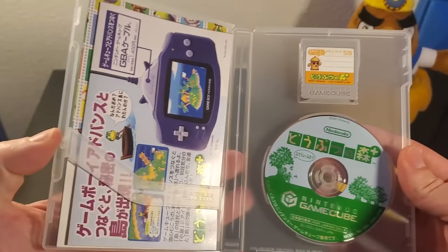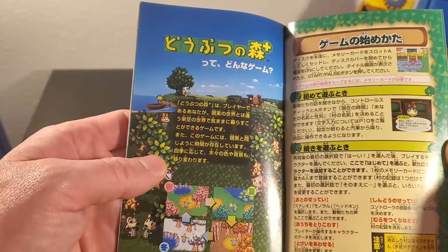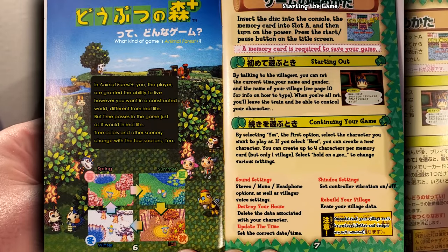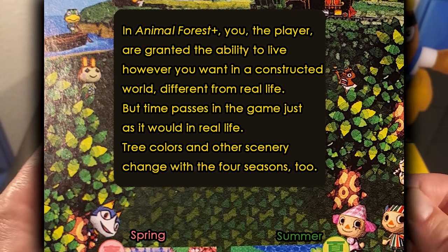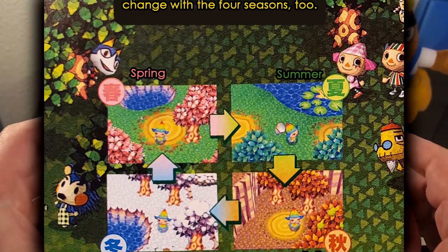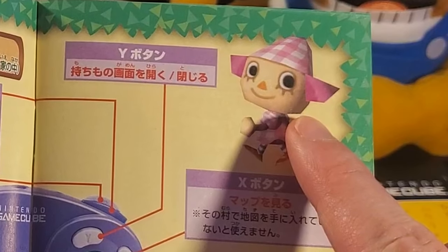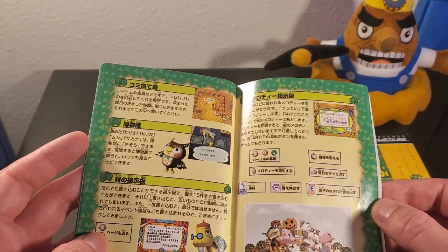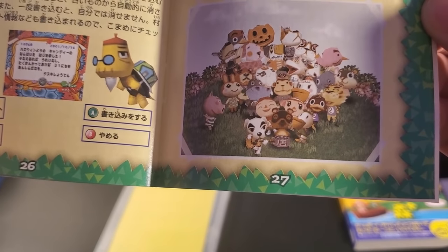Both the Japanese and US versions come with their own exclusive memory card. The Japanese version also has a Game Boy Advance insert, and on the front KK Slider again says 'Two is better than one.' Inside the manual, it looks very familiar except that Tortimer has his Japanese outfit. The white font underneath the game's title says 'What kind of game is Animal Forest Plus?' The yellow font says: 'In Animal Forest Plus, you, the player, are granted the ability to live however you want in a constructed world, different from real life. But time passes in the game just as it would in real life. Tree colors and other scenery change with the four seasons too.' You can also see that all the eye colors of the villagers in the Japanese manual have those black eyes we talked about earlier. One thing that stands out in the Japanese manual that's not in the US one is what seems to be a taped-up photograph — notably, a lot of the grumpy characters and Blathers seem to be left out.